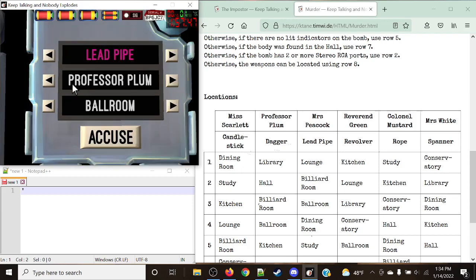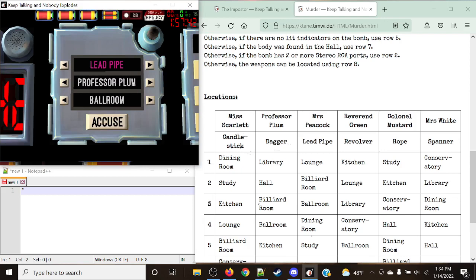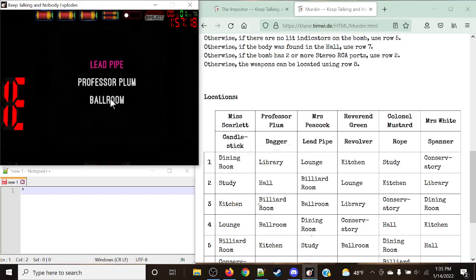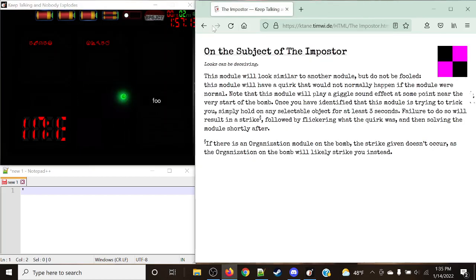Likewise with this one: Murder and not-Murder will always have the person, the weapon, and the room. However, in this case, the lead pipe is where the person would be, and the person is where the weapons would be. So we know for a fact that this is going to be an imposter. We're going to simply hold the cues, and we're good to go. That's Imposter for you.